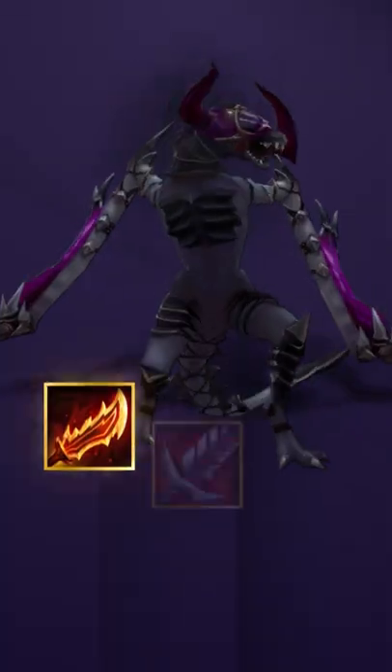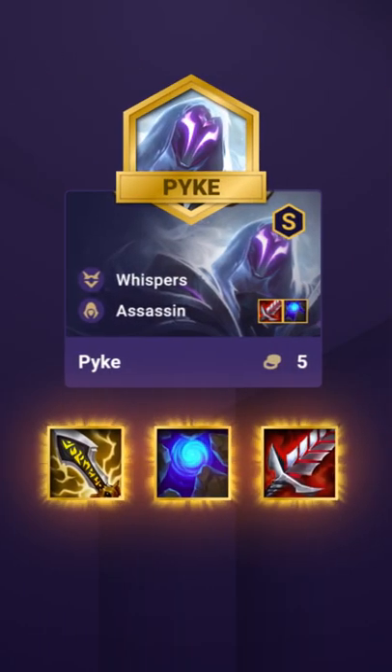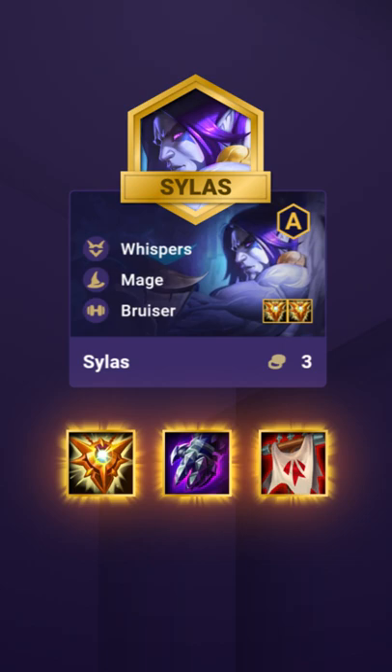Our main carry Syfen wants a Rageblade, a Bloodthirster, and a Quicksilver. For Pyke we want an Infinity Edge, a Blue Buff, and also a Bloodthirster. Then send everything that helps your carries to Silas.